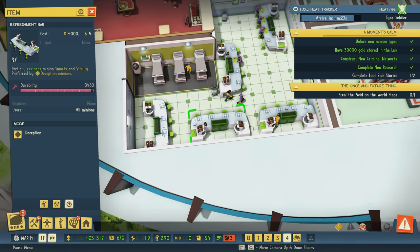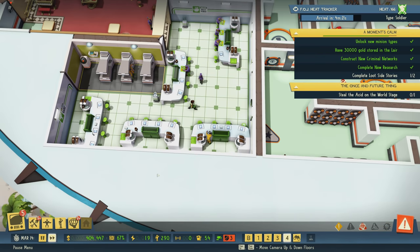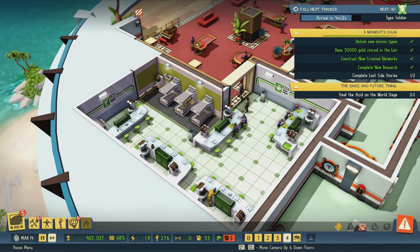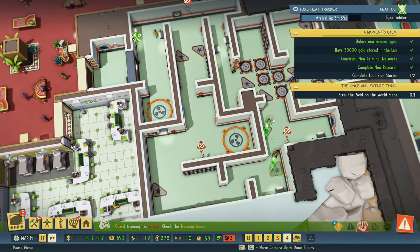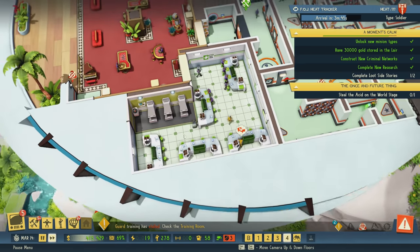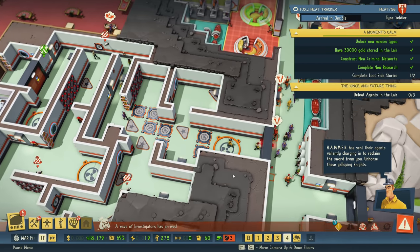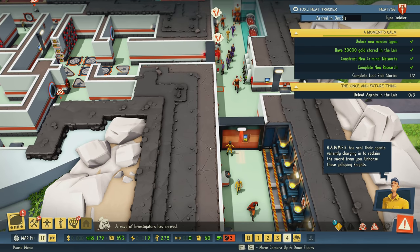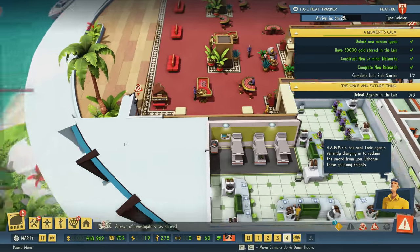These need to be set back to Deception, and Deception — that would be all five of these on Deception. So unless they want to sleep in this bed, there's really no reason for these guys to ever be in the hallway. Technicians are a little bit different, because they have to fix things and maintain durability. But good news is the technicians have 100 health. Hammer has sent their agents valiantly charging in to reclaim the sword from you — 'Unhorse these galloping knights.' Defeat the agents in the lair. I guess we stole the acid already.